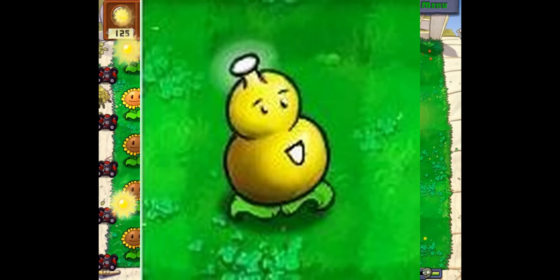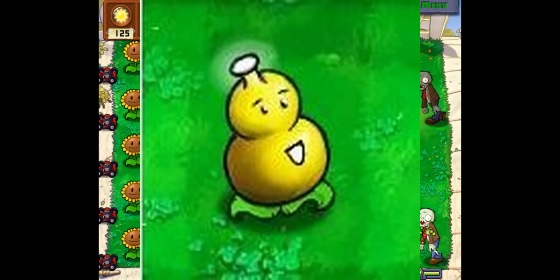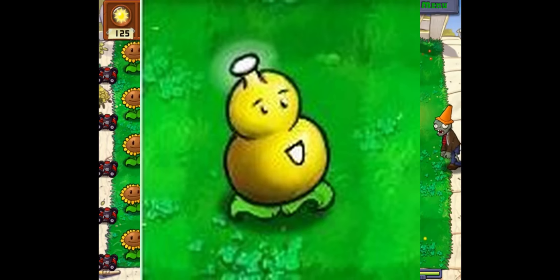Next up is the Gourd Boy. The description says it absorbs zombies at a rate of 1 every 7 seconds. That doesn't seem very useful — basically every other plant in the game could kill a zombie before 7 seconds. Making this plant even more useless, it says after getting eaten, the zombies it ate will just come back out. So if another zombie eats this plant after it absorbed 3 zombies, those 3 zombies will just reappear. I would have no idea why you would ever use this plant.